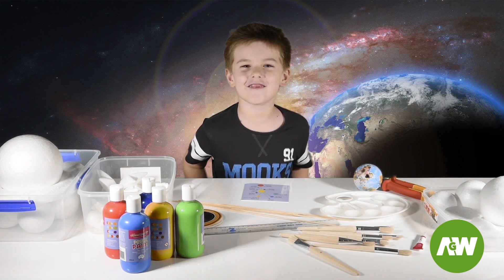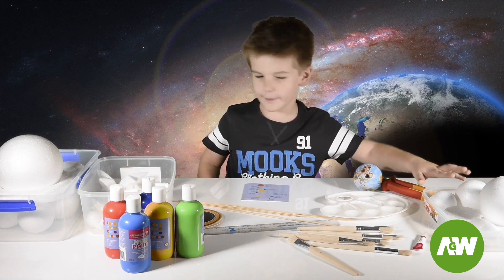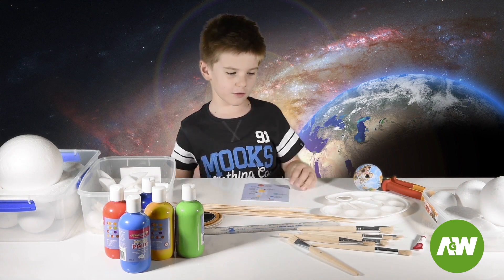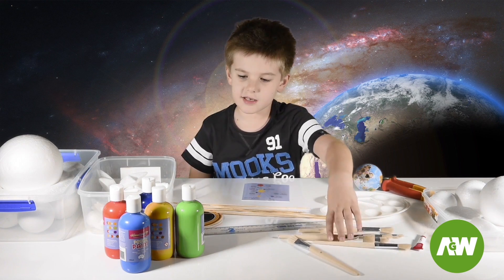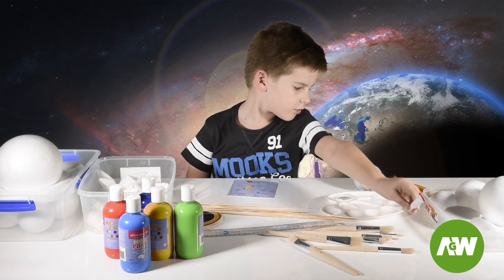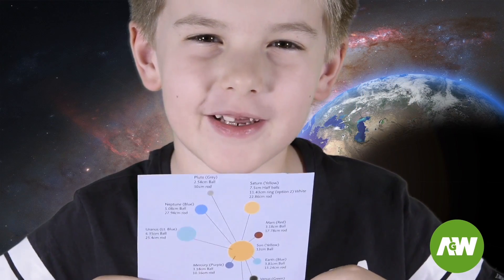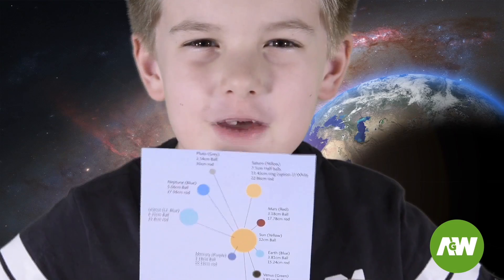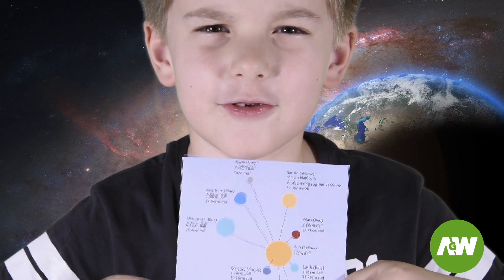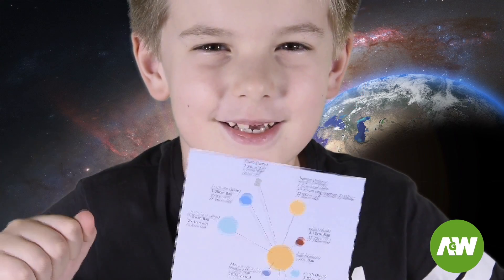Welcome back to Antonio's Game World. Today we are going to build a solar system using foam balls and wooden sticks. We're also going to need paint brushes, paint, instructions, a ruler, glue and side cutters. In our solar system all planets move around the sun but they're all at different distances and move at different speeds. We're going to use wooden sticks to show the distance from the sun. Let's build a solar system!